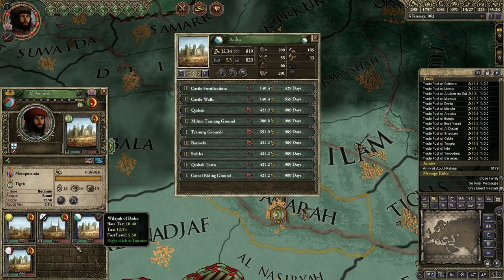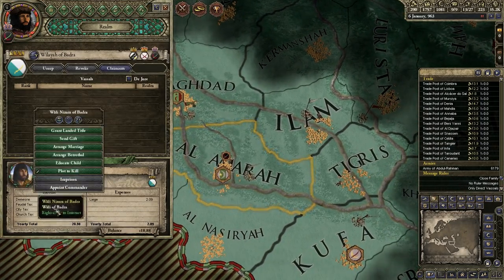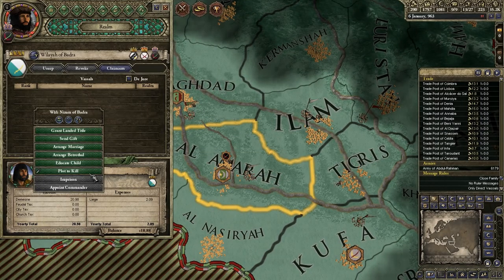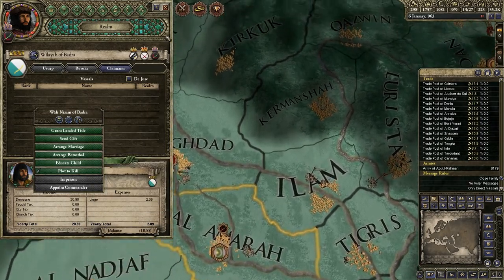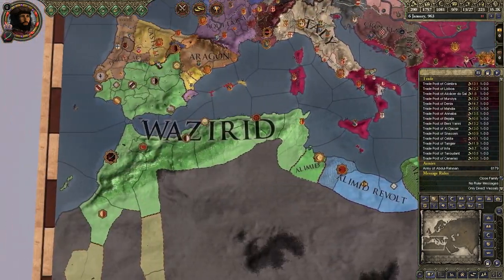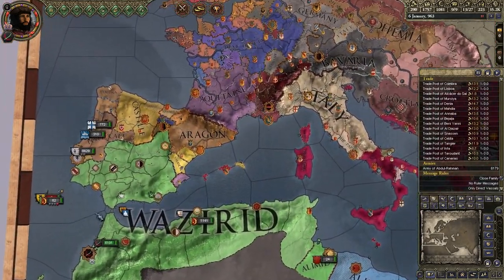I'm gonna go talk to this guy. Can I make you independent? No. So I'm stuck with this title - it doesn't really matter. Having visibility of Baghdad's not necessarily bad; it could come in handy.